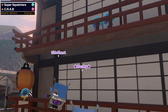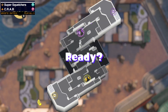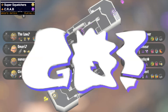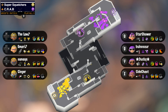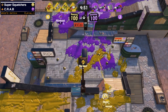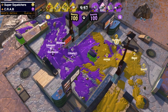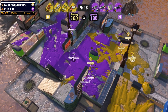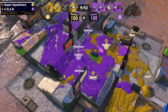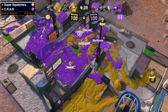This is game one of the Clam Blitz. Look at all those Duallys! So the Duallys we have are a Crab, a Reef Slider, and Chumps with the 52 Gallon being for the aggro on the side of Crab. I did hear the team earlier on Super Squelchers talking about Duallys — I think a lot of them are just having fun playing Duallys, which makes me happy as a Tetra user.